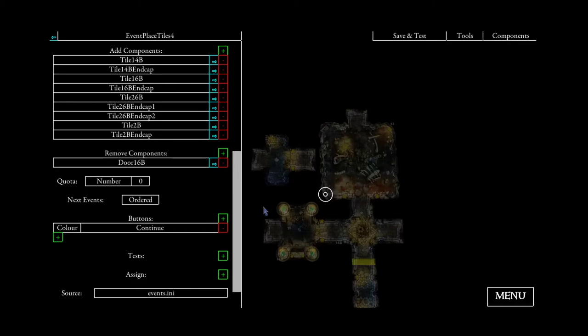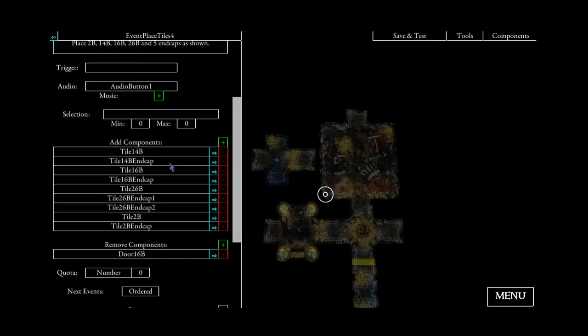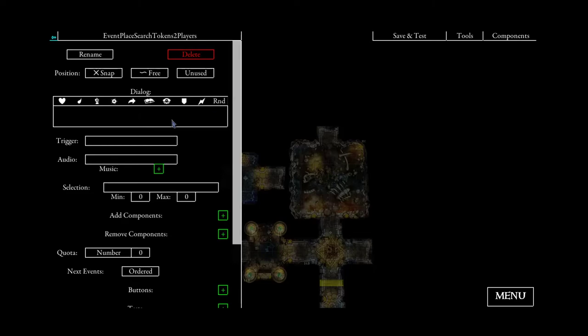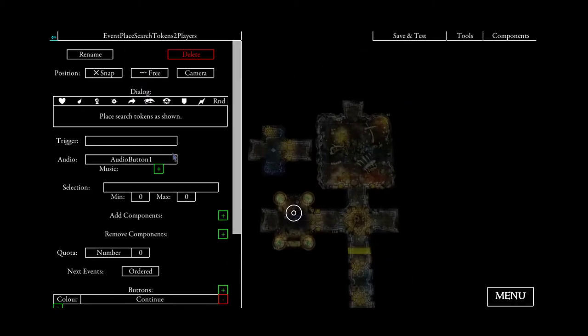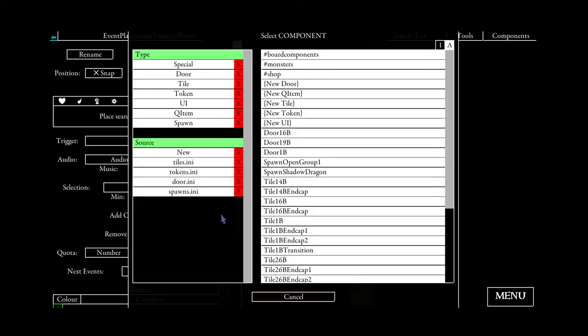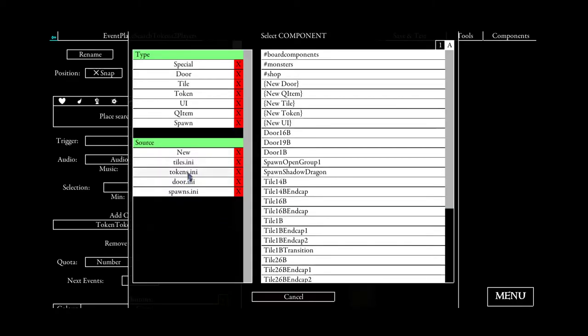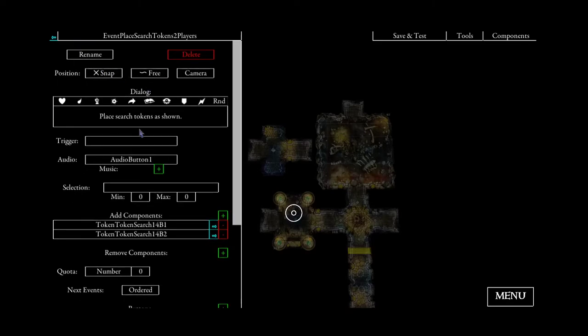That's why we will have three different follow-up events. The first follow-up event will be for two players — 'place search tokens two players'. It has text saying 'place search tokens as shown', the camera will move here, a button sound, and for two players we will only place tokens search on B1 and B2. We have to be sure this event will only be called if there are two players and not more.